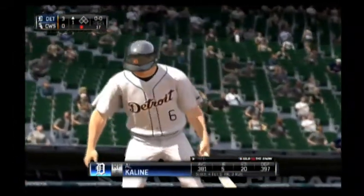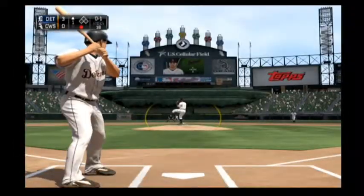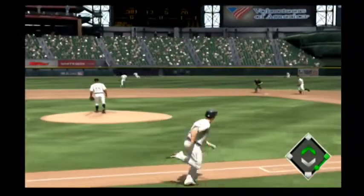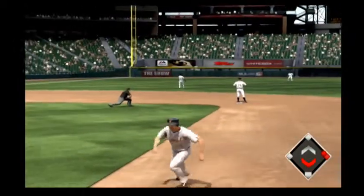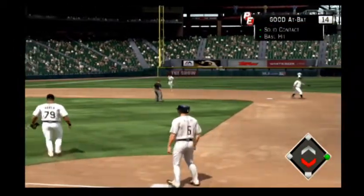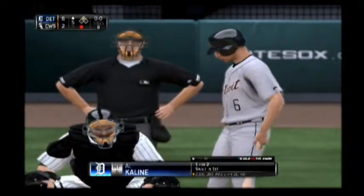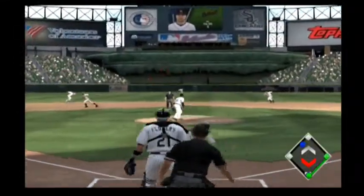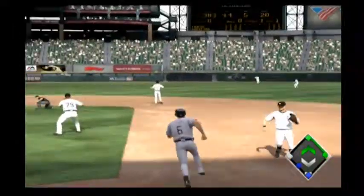Al Kaline will get his first shot at it here. And the pitch — now here's a ball hit hard on the ground towards short, and that's through for a base hit. Al Kaline steps in again — now a ball hit towards center field, and that's in there, another base hit.